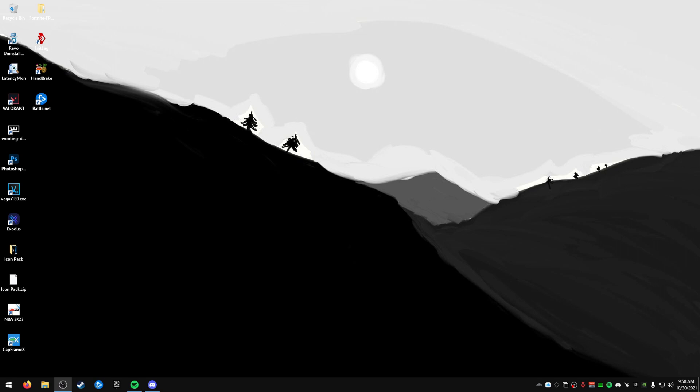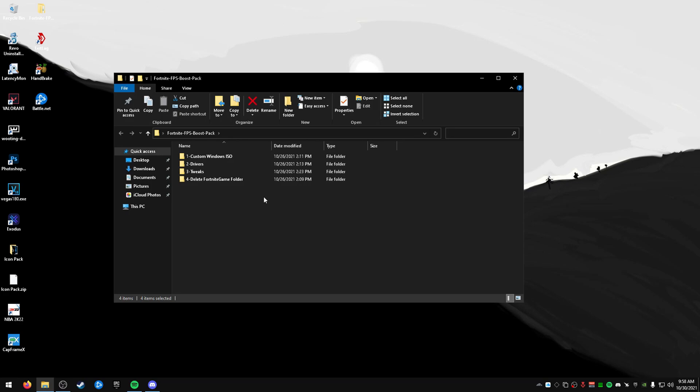Every time there's a new season or a new chapter, we'll get into this. This pack will be linked in the description — it has a couple files and folders and we're going to do a couple of these. We're also going to talk about all the tweaks you can do on your computer. I'm not going to go in-game for this; I have a separate video for the best in-game settings for Fortnite.